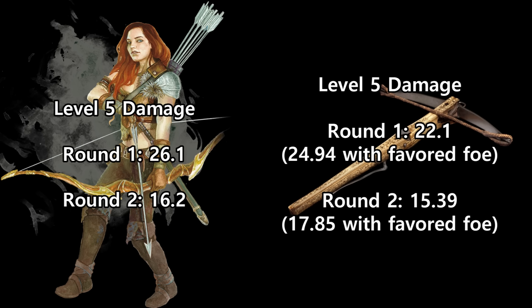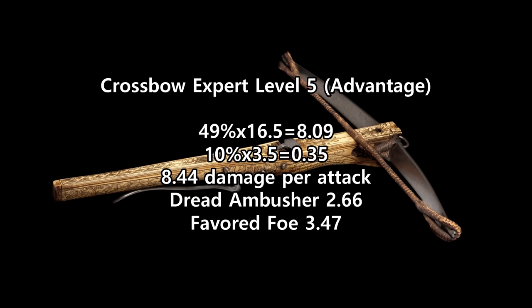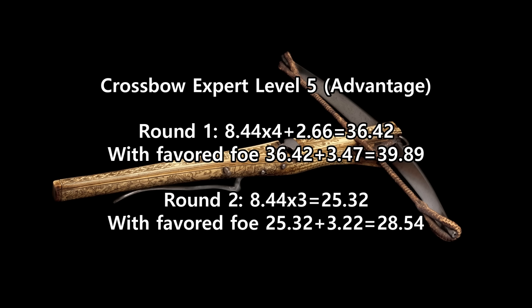Notice these numbers suddenly became pretty close — bit more for Hunter's Mark on round 1, bit more from Crossbow Expert on round 2. But let's not forget that Gloomstalkers can't be seen with Darkvision, so they will often have advantage on their attacks. Let's look at how that changes the comparison. Giving them both advantage, our Crossbow Expert Ranger now has a 49% chance to hit. That's 8.09 average, plus 0.35 critical damage, or 8.44 per attack. Favored Foe will be 3.47 on round 1, and 3.22 on rounds thereafter. Dread Ambusher adds 2.66 on round 1. So our round 1 damage is 8.44 times 4, plus 3.47, plus 2.66 — that's 39.89.